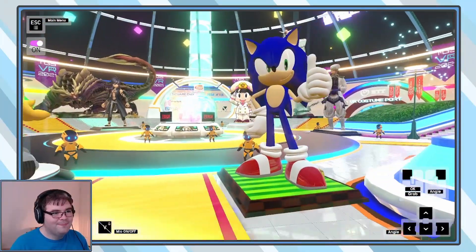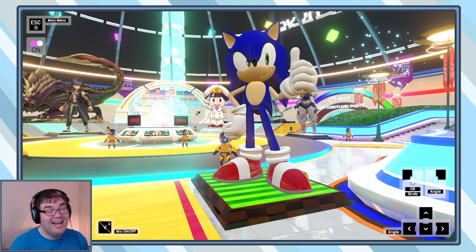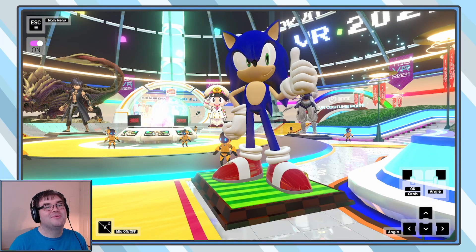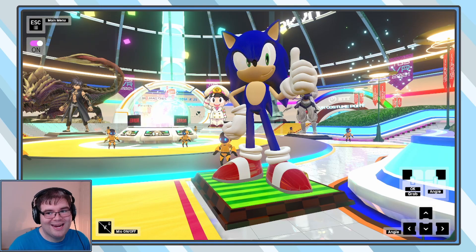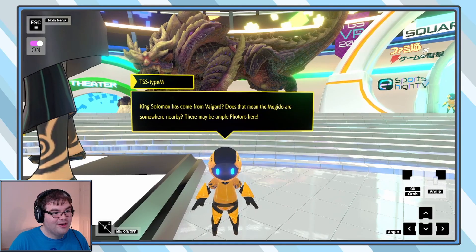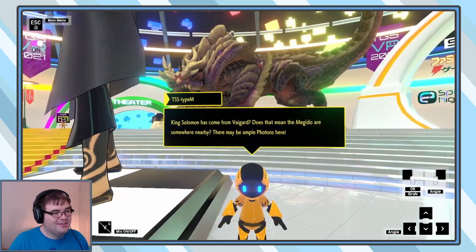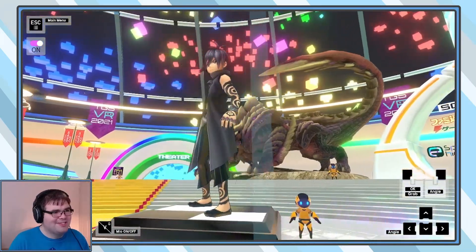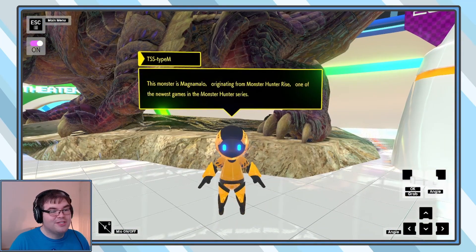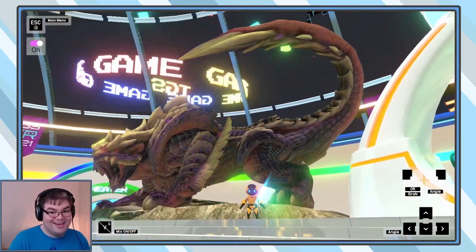We have a message from Among Us. I love it when they do those Twitter threads where the voice actors actually interact, and it makes some really great memes. King Solomon has come from Veigard — does that mean the Megiddo are somewhere nearby? There may be ample photons here. It's a Saber reference. This monster is Magnum Allo, originating from Monster Hunter Rise, one of the newest games in the Monster Hunter series — I should play that again.